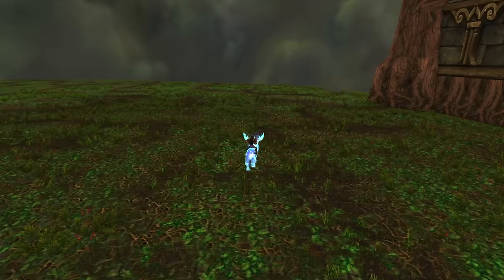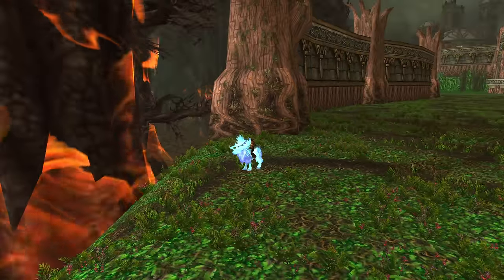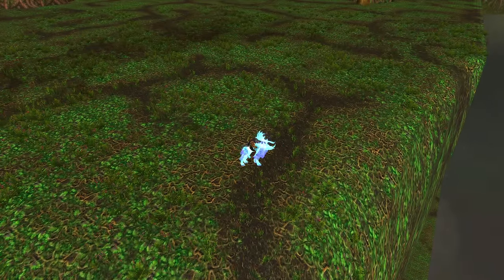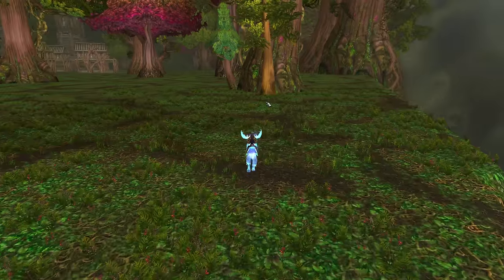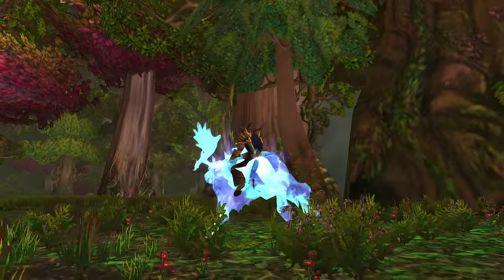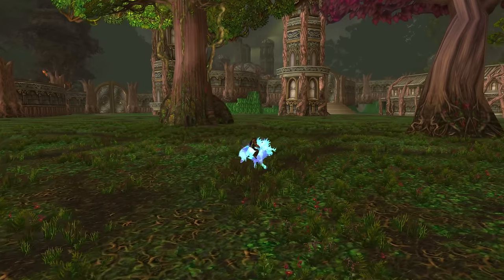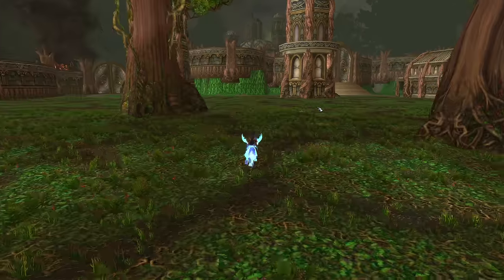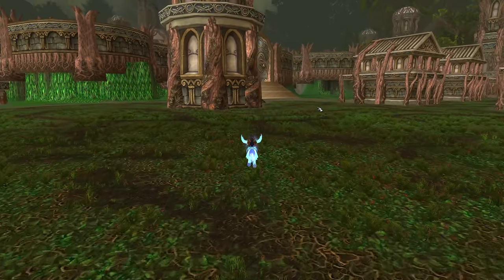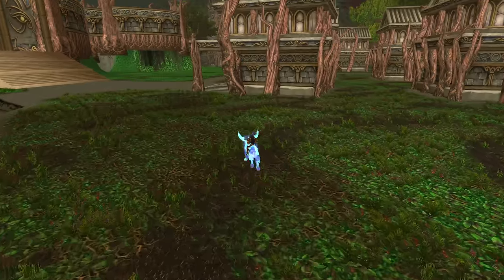As we come out here from the courtyard, we can actually see the edge of the world already, and the edge of the map. It goes down pretty far. We're going to take a nice stroll through the forest. We've got some beautiful trees. And there's a staircase leading up to the main entrance where we started — that's cool. I wonder if you can actually walk on those stairs. I hear the beautiful harp music going on.